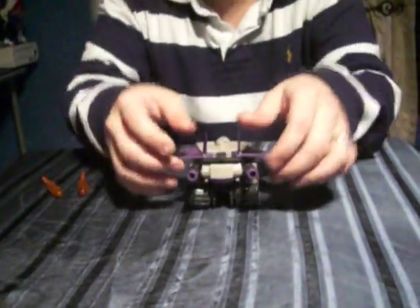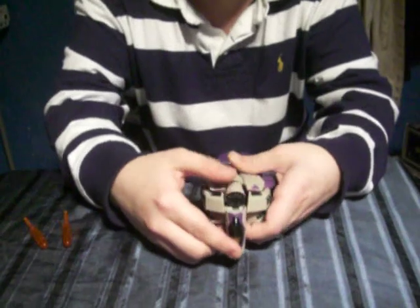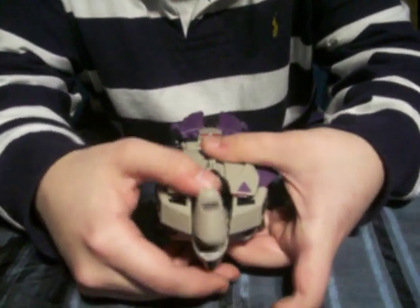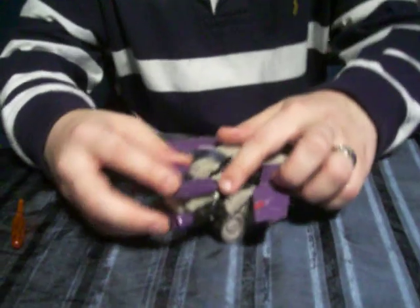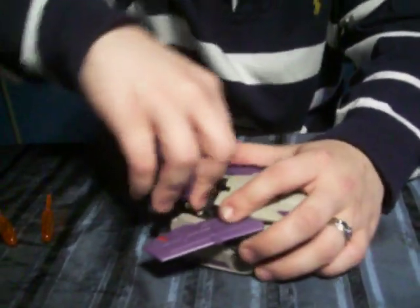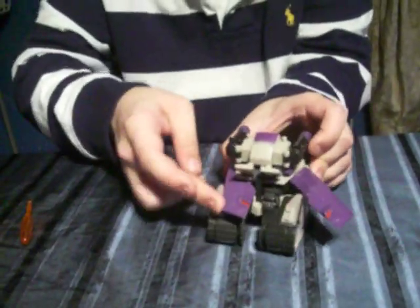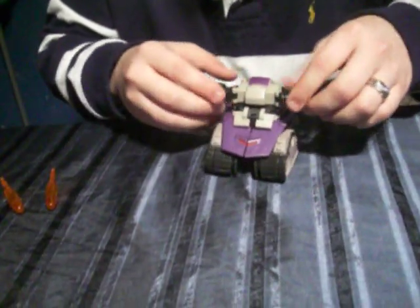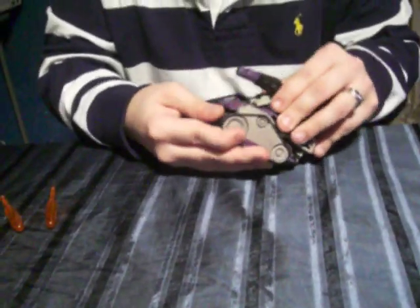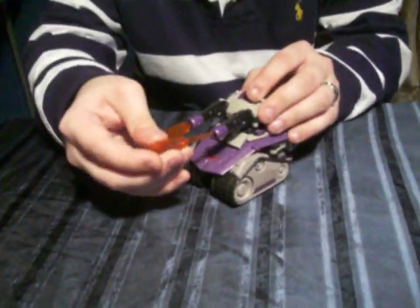Let's do the tank transformation. You start by flipping the back fins down, then flipping them up and lifting them. Bring the nose cone tip down and make sure you hold the head — this is the head right here. You have to hold it down so it doesn't come with it. Now push these tabs down, flip it over, leave the tabs up so you can slide the wings in, and the wing tips come down to make the front of the tank. Bring the tabs down and the turret forward. Put the missiles in. Pretty simple.